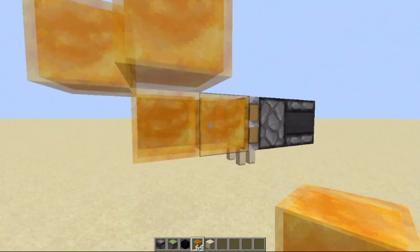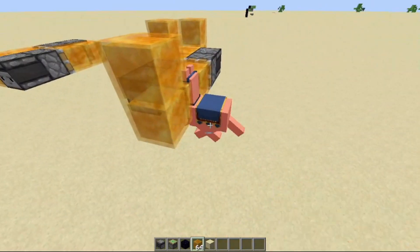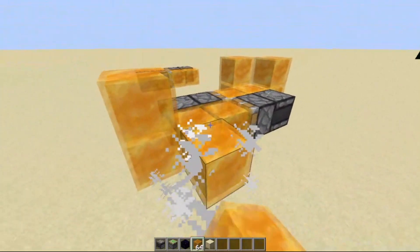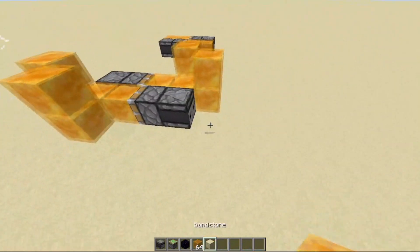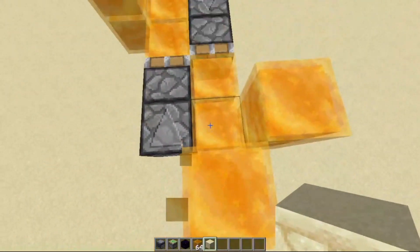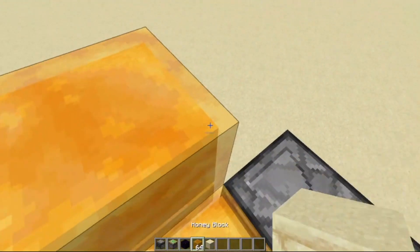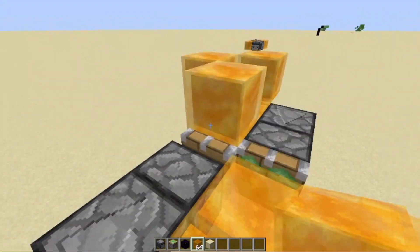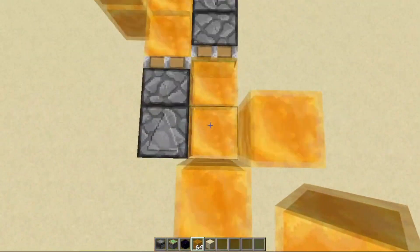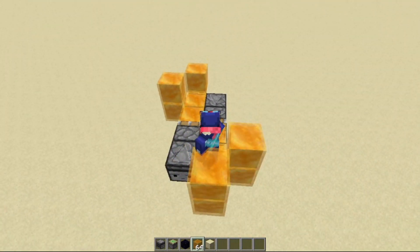So as I was saying, we can also do this. There is a slight possibility — oh, it actually works. I thought it was over the piston push limit. But as you can see, we can do this. So we have a nice way to relax, so that we don't have to worry about dying or getting hurt. We just sit here and vibe.